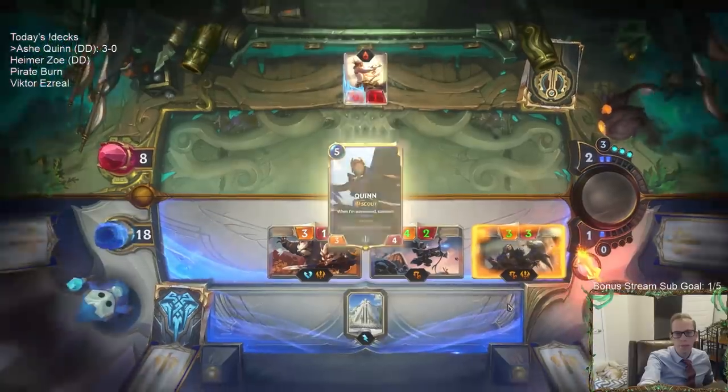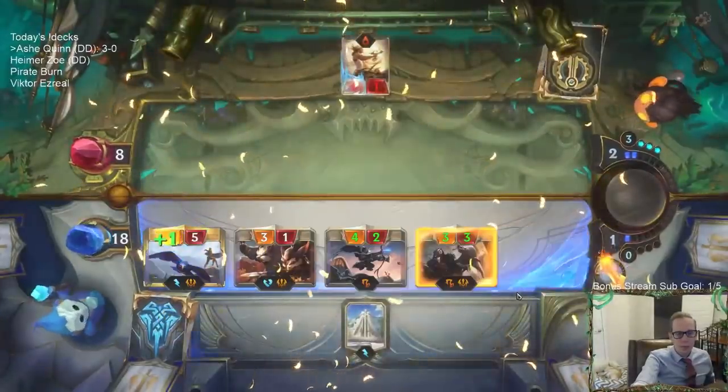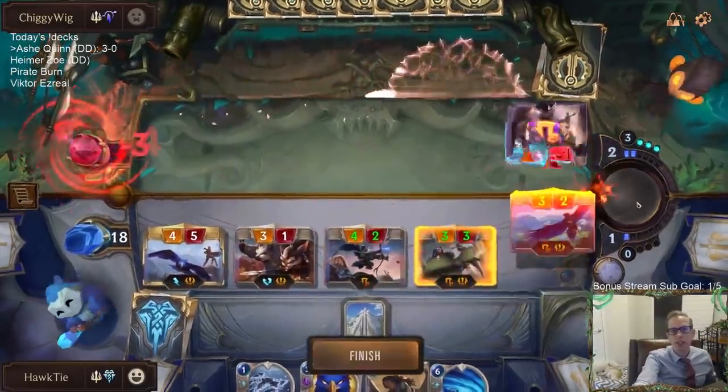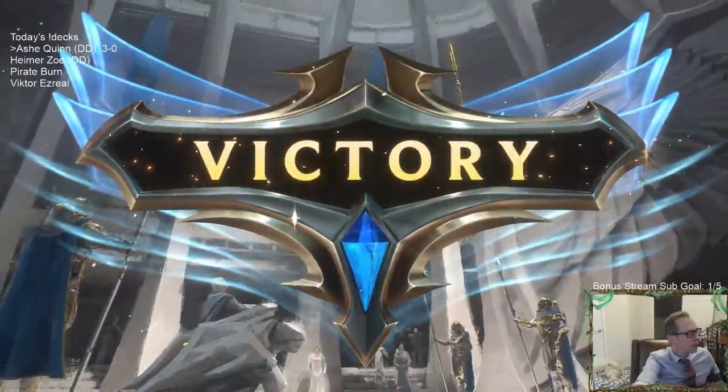Yeah, you can go get him, Valor. And there we go — GGs! Nice turn-six kill: Quinn, Grand Plaza, and Relentless Pursuit.